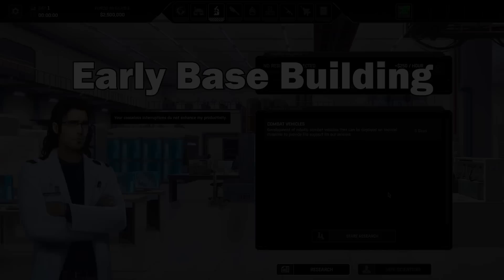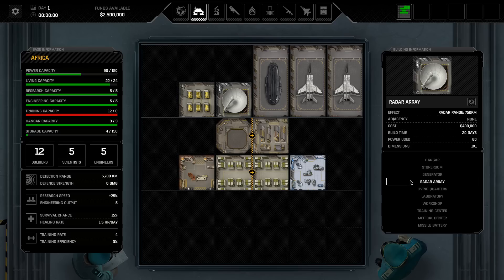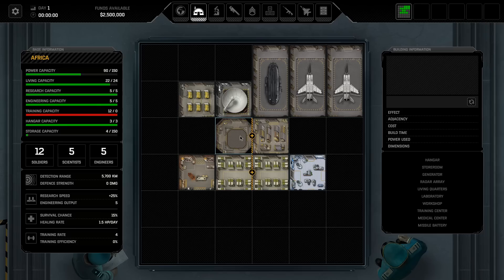A couple of small notes on base building. Radars don't have an adjacency bonus, so you can place them anywhere to fill spots in your base. They take 20 days to build and cost $400,000. I would recommend getting a radar array under construction on day one in your starting base to increase your radar range as soon as possible. You'll probably need to build a generator to power it, and generators do have an adjacency bonus. The access lift and storeroom also have adjacency bonuses, which can help when setting up additional bases to give you a little extra storage room.